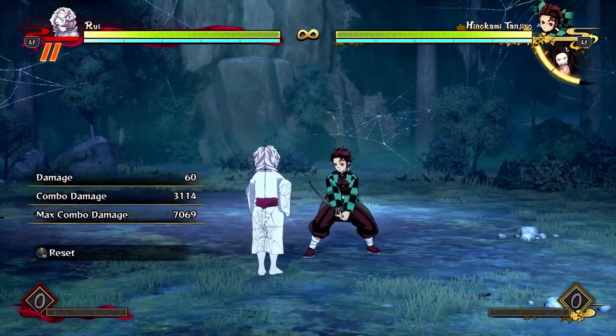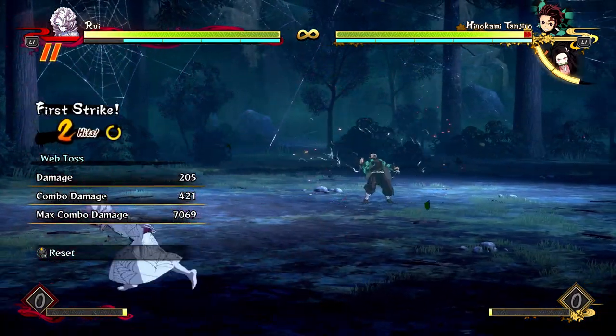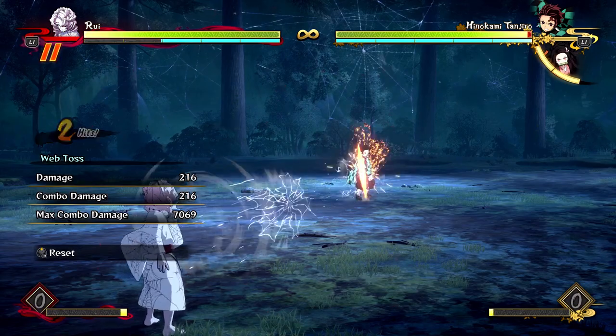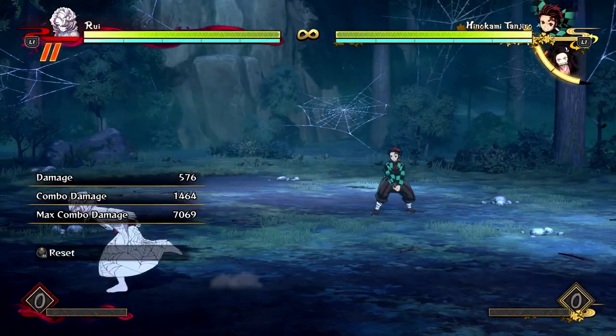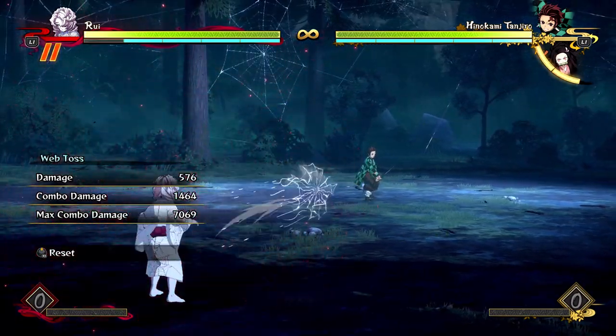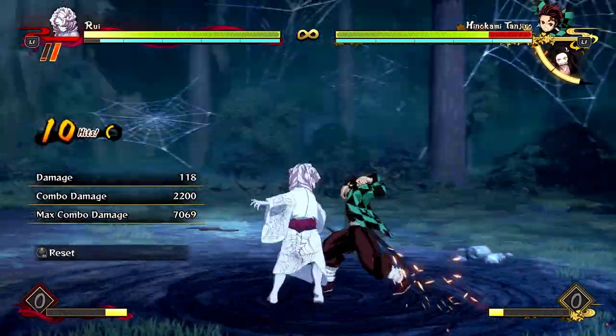If you are doing a combo off of your projectiles — so if you hit confirm your projectiles, you're like, oh, that hit the opponent — you can cancel it into your sidekick special move. So, that hit the opponent, cancel that into that, that's a combo, and you can dash in and get a full combo off of that.